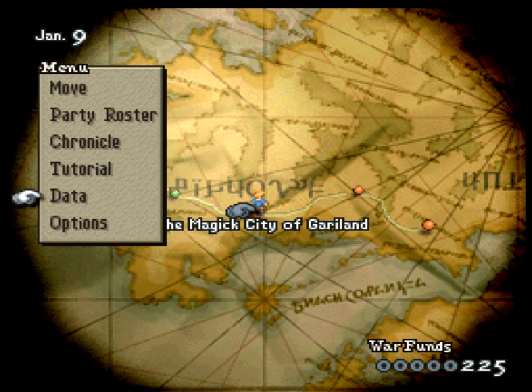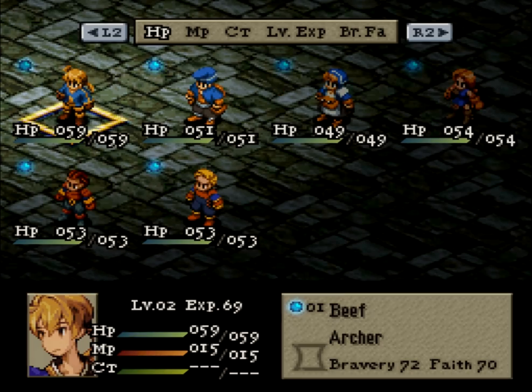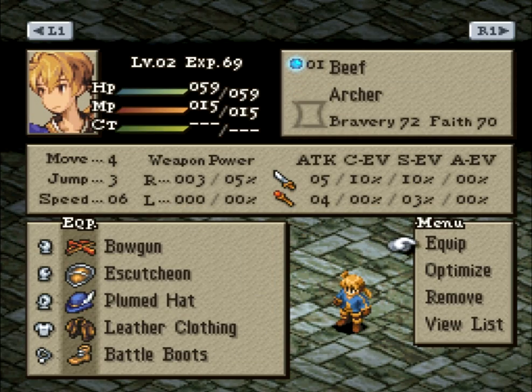Hey guys, this is Jasu. Welcome back to Let's Play Final Fantasy Tactics 4-Job Fiesta Edition. I did a little bit of stuff off-camera. Basically, I passed through Mandalia Plain, saved scum to avoid the random battle, and I went to Igoros to buy some equipment for Beef. He's got all the equipment he needs now - his bowgun and shield.